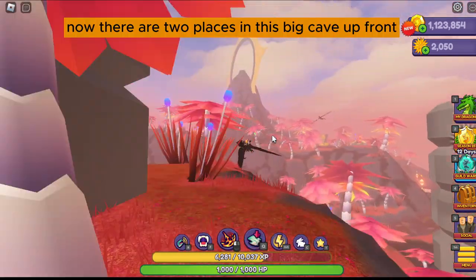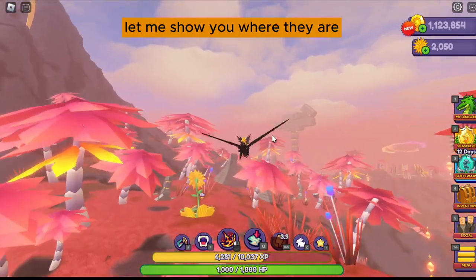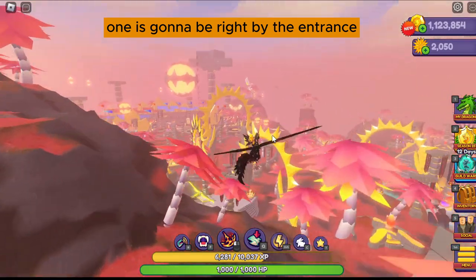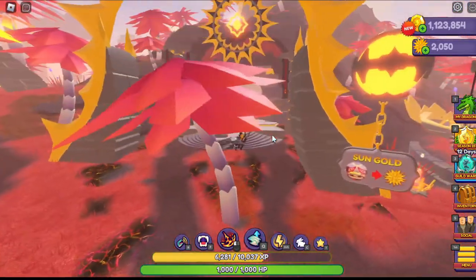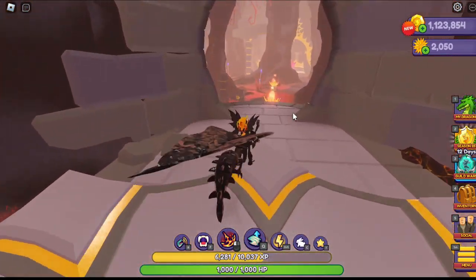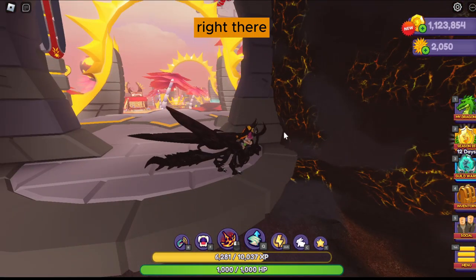Now there are two places in this big cave up front. Let me show you where they are. One is going to be right by the entrance — here's the cave area, and it's over here by the shops, incubators, all that. The first spawn point in the cave is going to be right here at the entrance, right there.